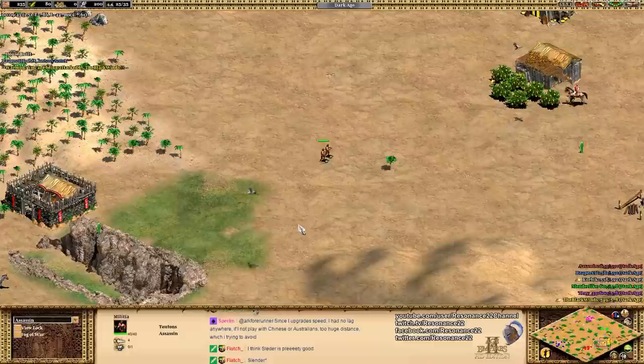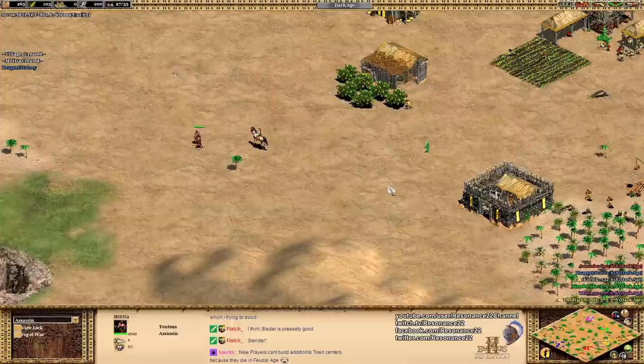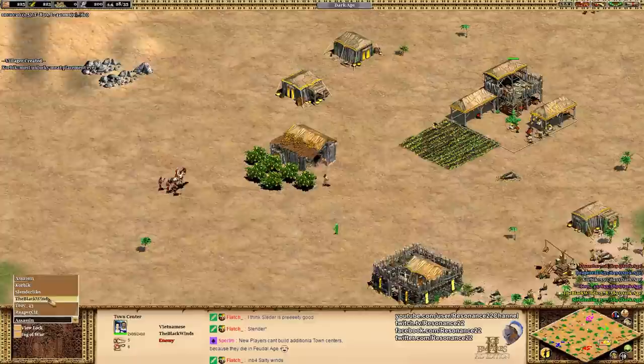Assassin is right adjacent to the Blackwinds. It's going to be very difficult for him to get away with investing all of his early game resources in the economy and then getting punished by a Drush. Right now we see the Blackwinds getting raided by some militia. Assassin is making these early military units because he's right there. Militia and early game rushes are all about timing — you need to get in there when your opponent is still vulnerable, and the Blackwinds currently is.